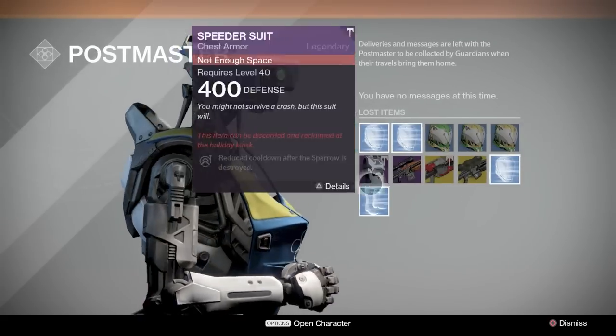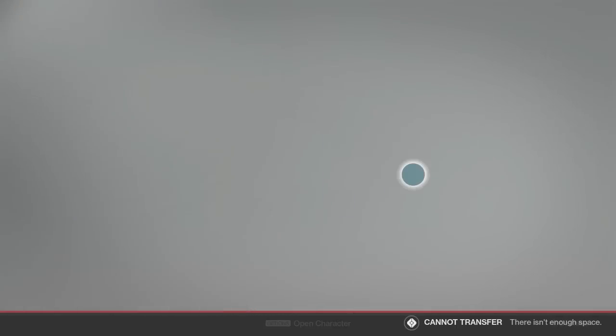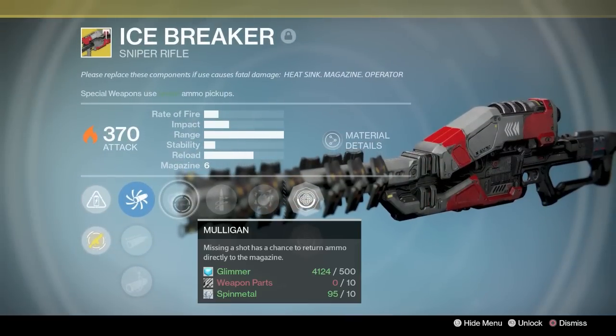When you do eventually get it, it will drop at 370 light, so you will have to infuse it up to 400. For brand new players, we can go over the perks real quick.